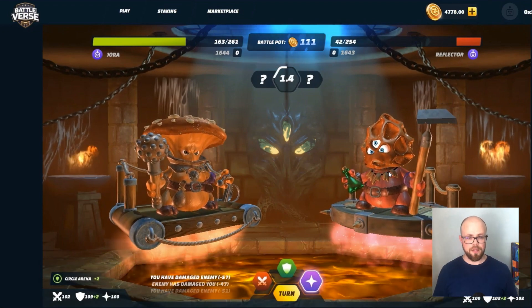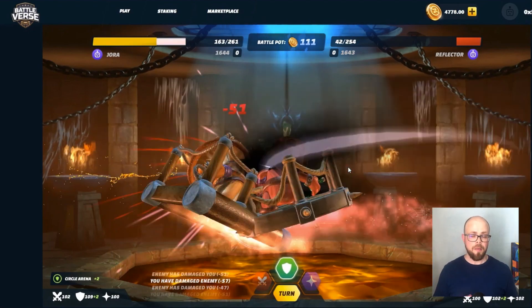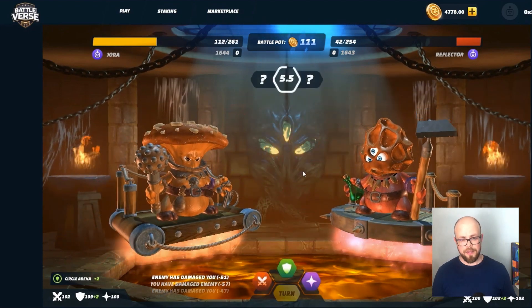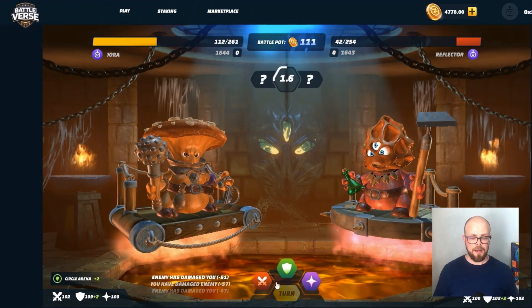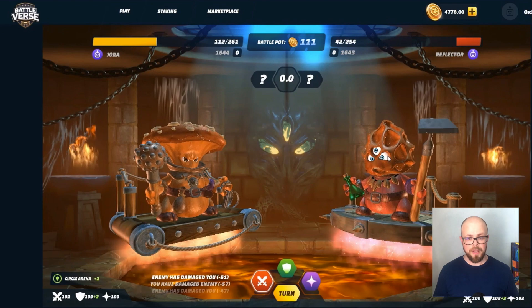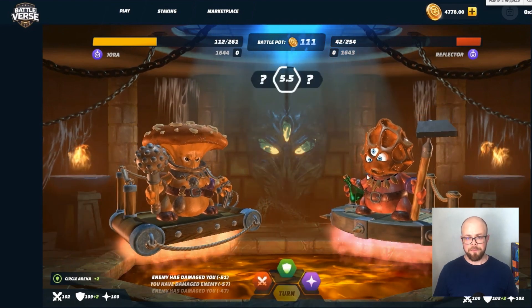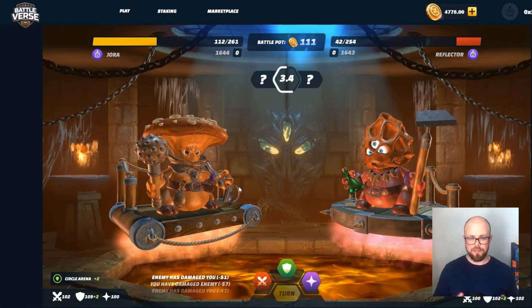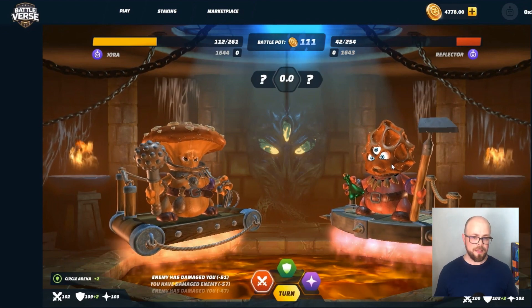The cross icons represent your attacking abilities and the shield represents your protecting abilities. You can turn around your opponent and attack from time to time. We attack each other and deal damage, and I'm trying to attack him again to win this amazing battle.